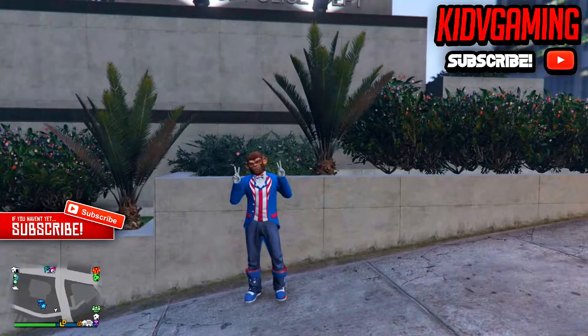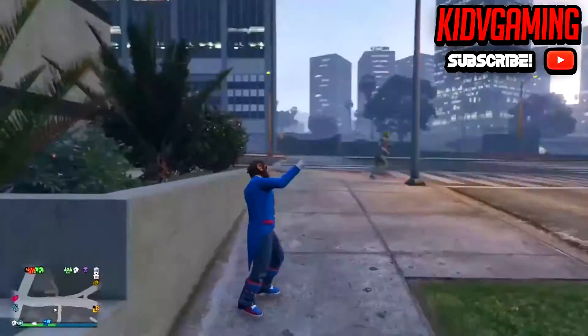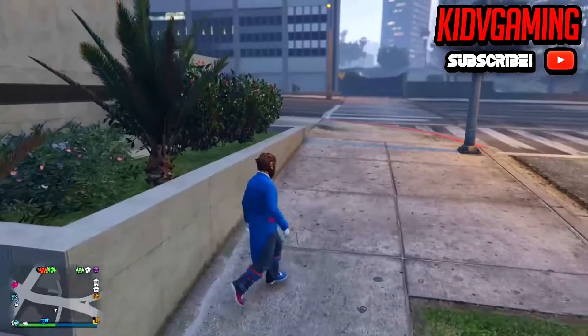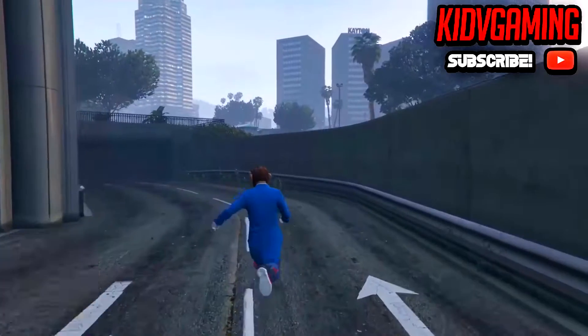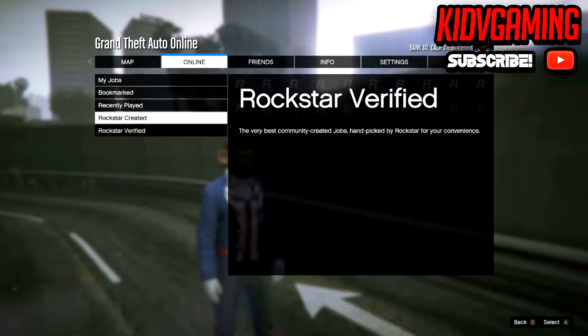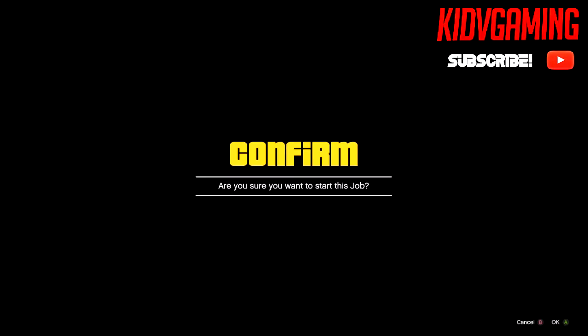Hello everybody, welcome to another video. Today we are going to be doing a pretty cool glitch on how to get three different invisible body glitches after the patch of 1.39. So what you're going to want to do is press start, go to online, go to jobs, go to play jobs, go to Rockstar created, and you're going to want to start up a Titan of a job.